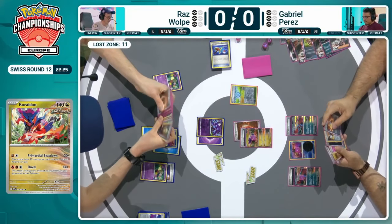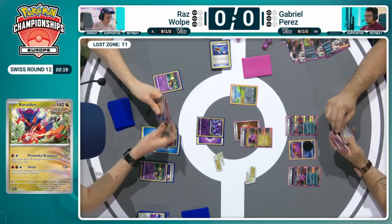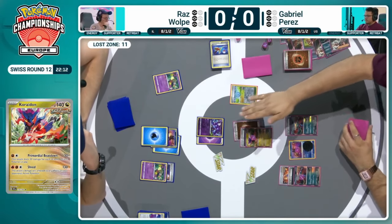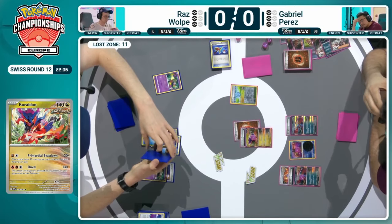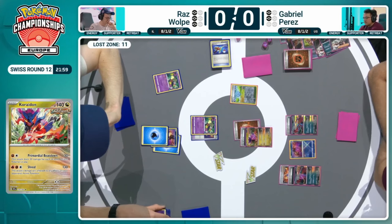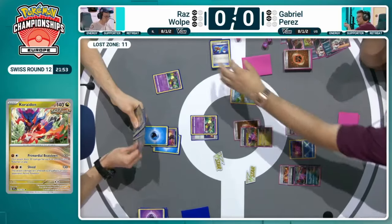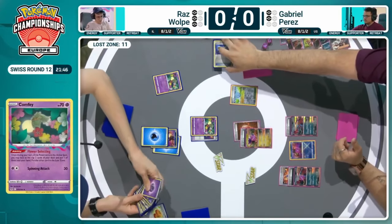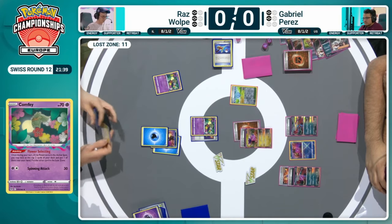One of the cards we haven't really seen yet is that Ancient Booster Energy Capsule — a fantastic ancient card. You don't necessarily have to discard it to stretch for big knockouts; by attaching it to an ancient Pokémon it provides an additional 60 HP and immunity to special conditions. In this matchup that's huge — you've then got a single-prize basic Pokémon with effectively 200 HP, very much out of range of any of the single-prize attackers for Raz. That's where things like Lost Vacuum are very effective right now, but they're limited as a resource.